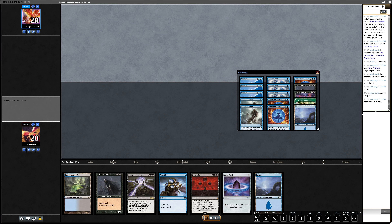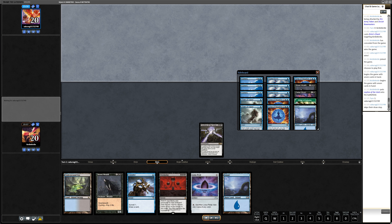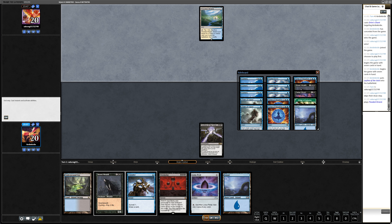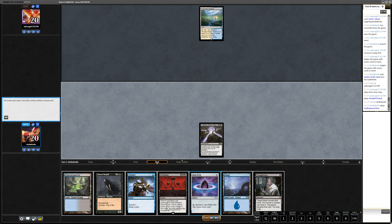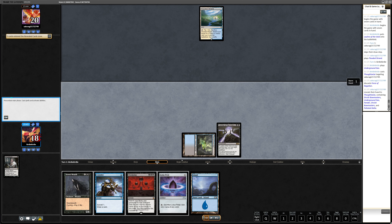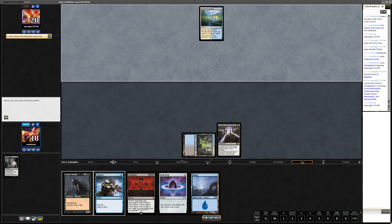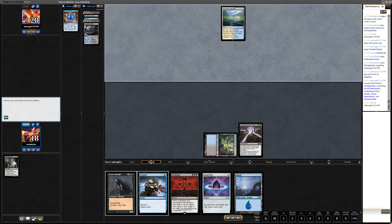Especially because the games can go long. I have a starting hand with Leyline of the Void, which is really cool. But I think I misplay my role a bit. On my Thoughtseize I'm not worried about combo — he had two Orcish Bowmasters. Normally I would like to take the Bowmaster, but because he has two and also the Force of Negation, I take the Force of Negation.